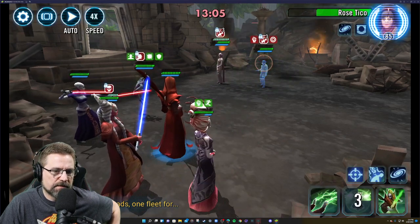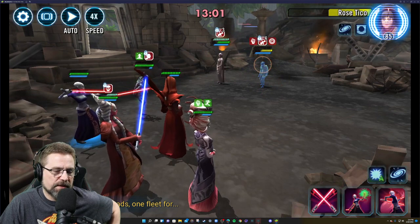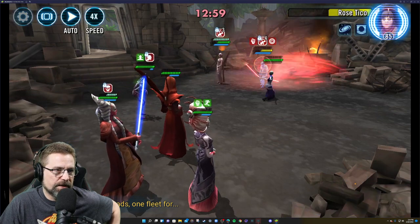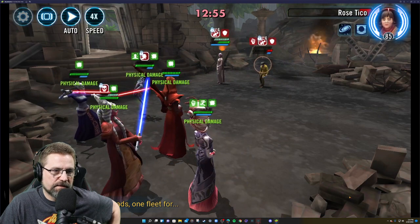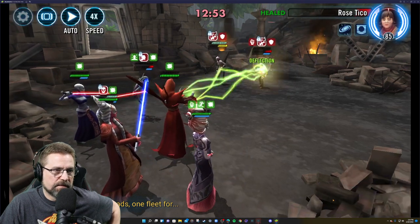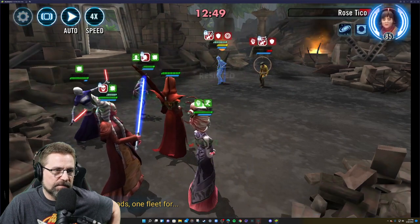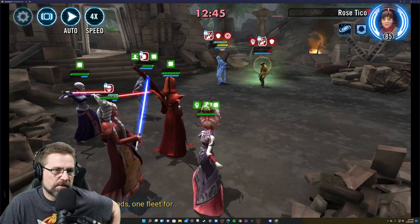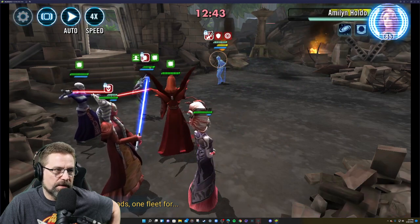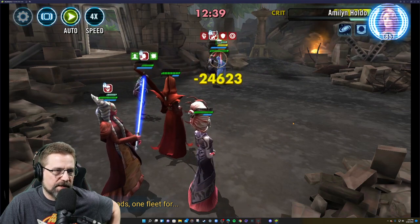Cleanse Daka, basic, bring it around, AOE, basic. We're stuck behind the taunt — let's cleanse it. We need to kill Rose because she can one-shot people. AOE — put it on auto. This is victory! This is the red box! We just did it with crappy Night Sisters and a Shock T.